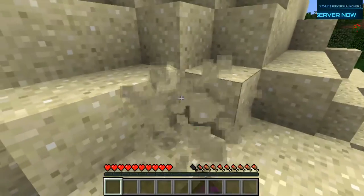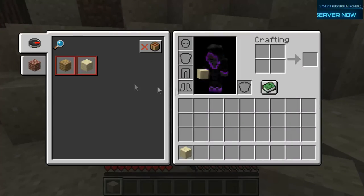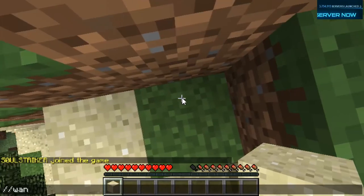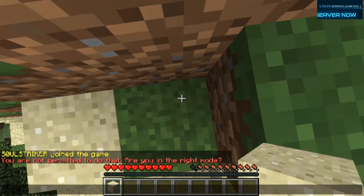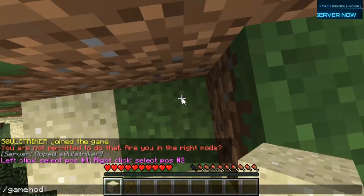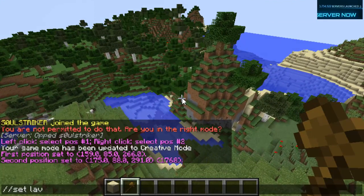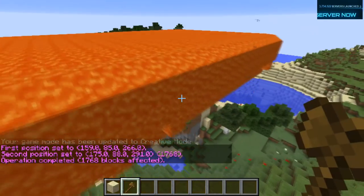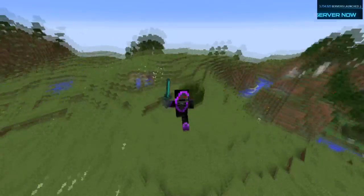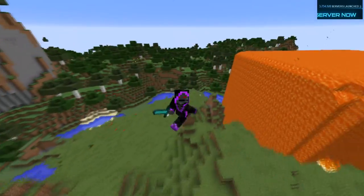We're in the game and everything looks amazing. There's the new inventory feature — I really like that. Let's see if WorldEdit works. I'm not opped yet, let me op myself real quick. Done — now let me do game mode 1 and select a position, select lava, and we're going to grief my own server. WorldEdit works! Let's try TPS — TPS is 20, which is fantastic. Hope you guys enjoyed; let me know if you have any questions in the comments below. See you next time, peace out.